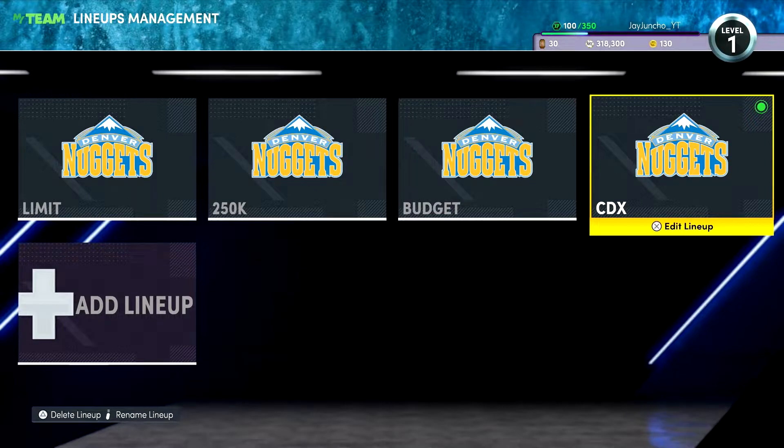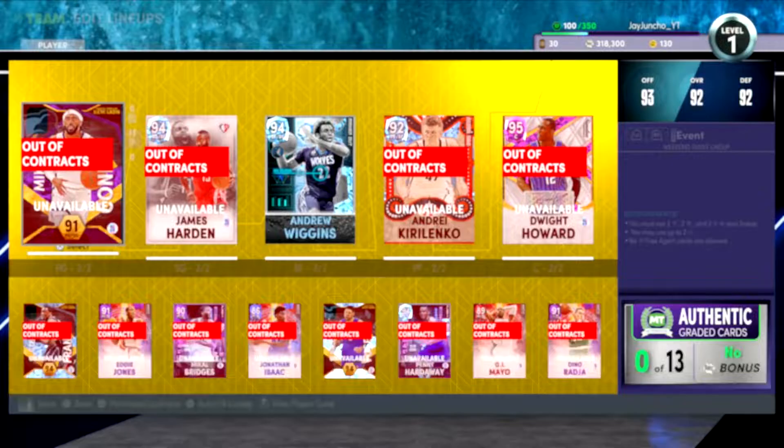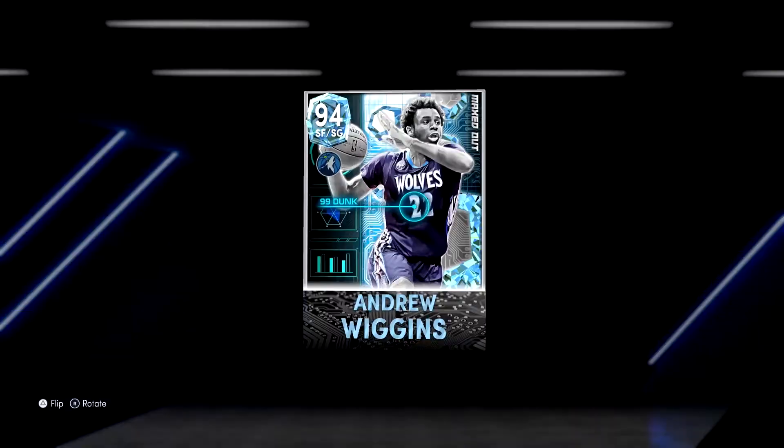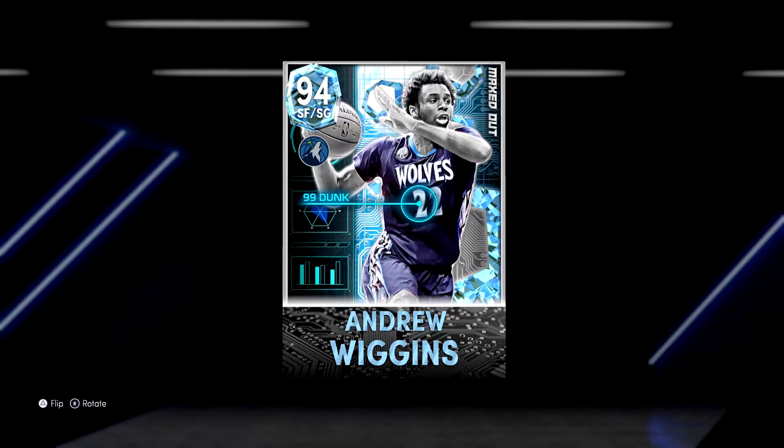What's good YouTube, it's your boy JayJuncho back with another 2K22 MyTeam video. There's a new season called Iced Out and we definitely iced out on these boys. I didn't open packs — I just bought it with MT. We got the boy Andrew Wiggins, maxed out.